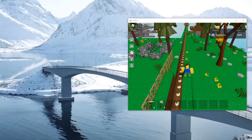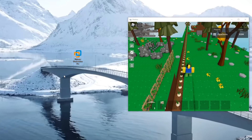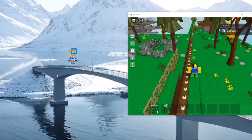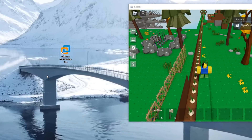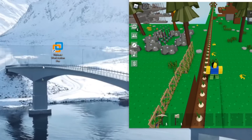One more advanced option is a VM — a virtual machine — though you don't need it for this. If you run a VM, it's basically a PC inside your PC with its own separate mouse, so that mouse can keep clicking and run a whole macro while you do whatever you want on your main PC.